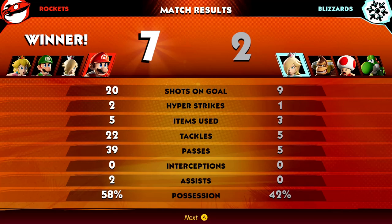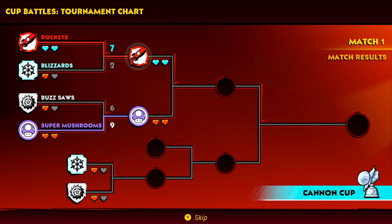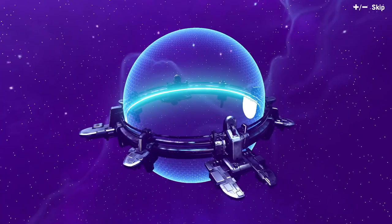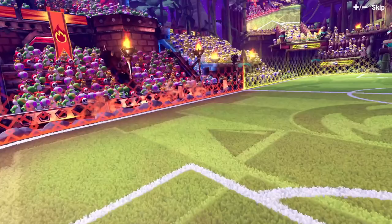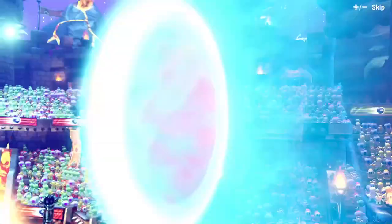With a seven-to-two win we move to round two. We need to win three more matches to win this cup. We're going against the Super Mushrooms next — captained by Yoshi with Wario, Bowser, and Rosalina. It is double elimination, so if we lose here we'd still have another chance, but it's a little scary.